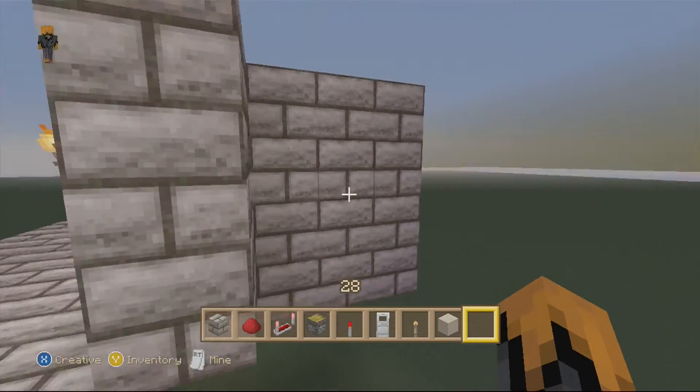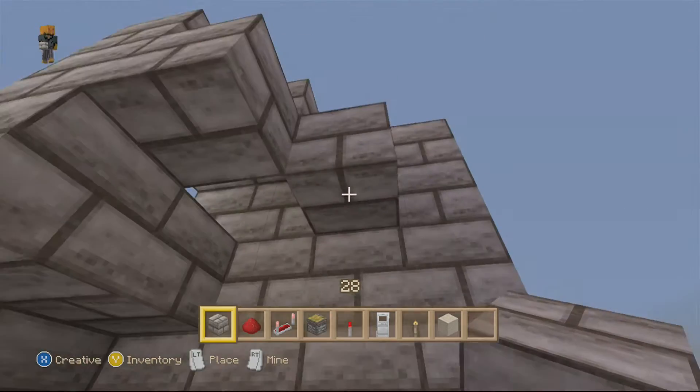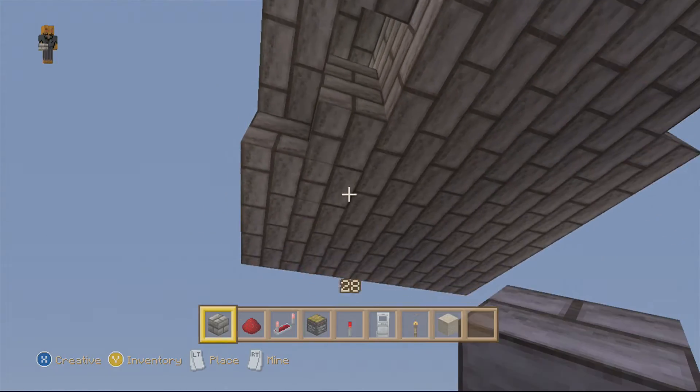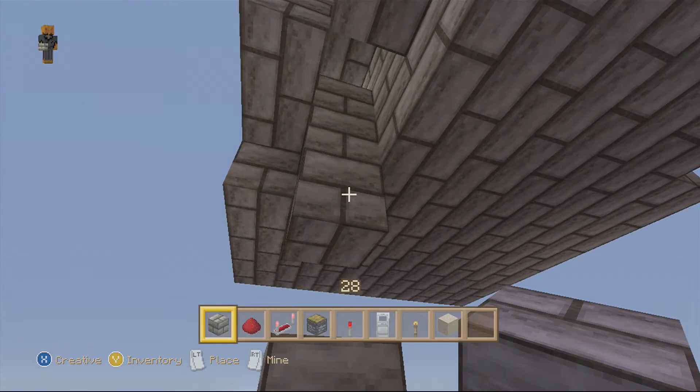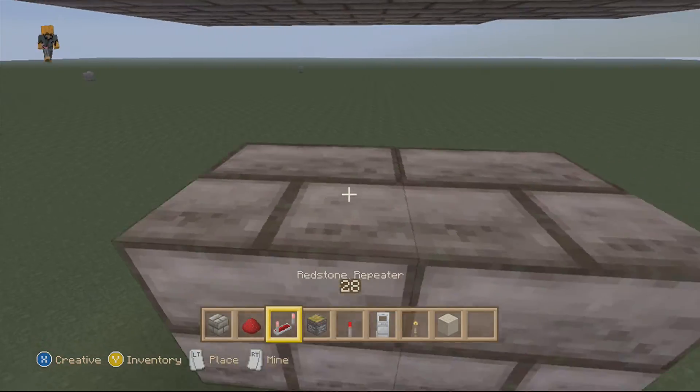First you want to start off by building a little pocket for where you want to pay, which mine is right here. You kind of want to make another little pocket right here, and build down like that so you can't see the redstone. Now you want to determine the price for the doors — like 6 sand, 5 sand, doesn't matter. For me, I'm just going to do 5 sand.